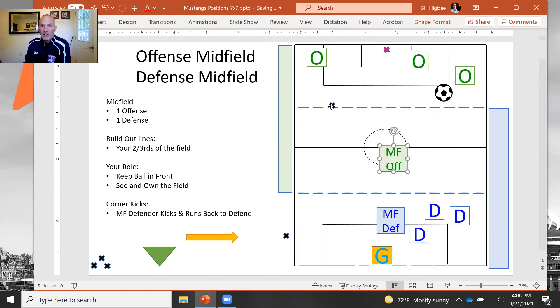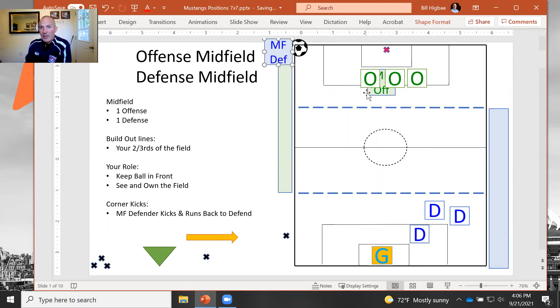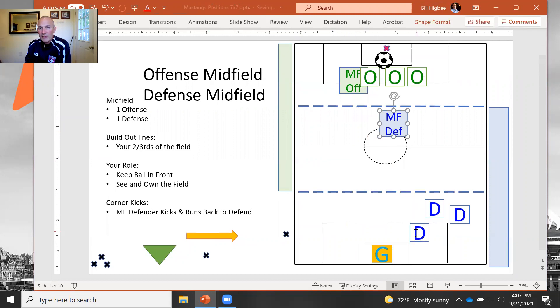The last thing I'm going to talk about are corner kicks. On corner kicks, we run a stack, which always includes the three offensive people. It doesn't matter what order you get into — you guys know where to run. We'll also put the midfield offense in the stack too. The ball is in the corner. It's the defensive midfielder who always kicks the corner kick. They'll come down here, yell 'stack,' everybody gets in line, the midfield defender raises their finger, everybody runs their position, and they kick the corner kick. When they kick it in front of the goal, they race back to play their defensive position.